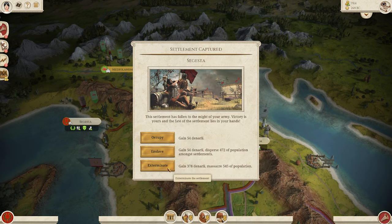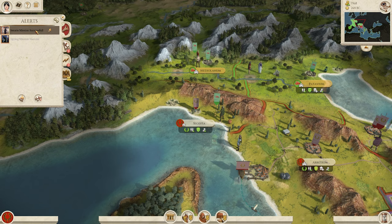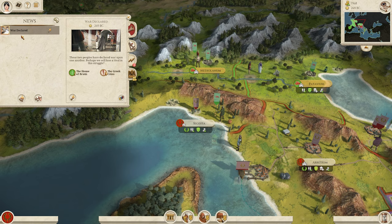Exterminating gets you the most money — a lot of people are killed outright rather than enslaved. It's good for larger settlements or places you just don't want to deal with. This is similar to a loot-and-occupy scenario. We are going to occupy it. The settlement is now ours. And as you can see, our Senate mission is successful and we've been granted a gift of 5,000 denarii — so we now have nearly eight grand, which is really nice.